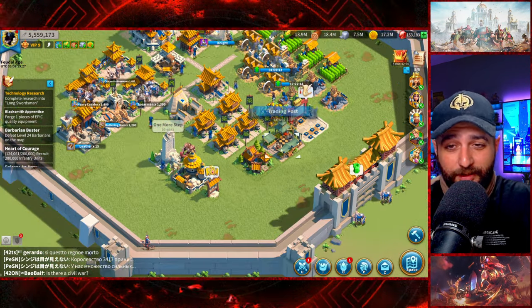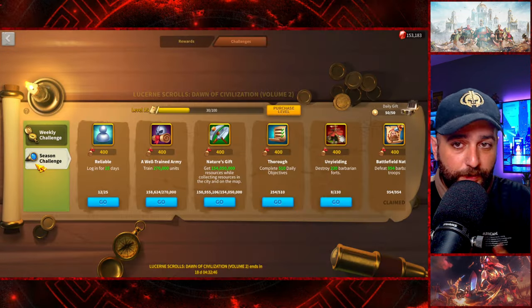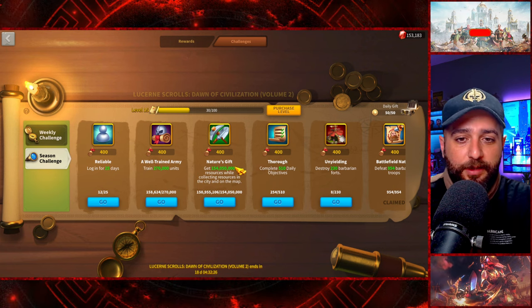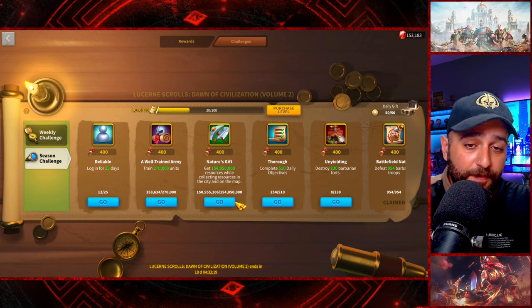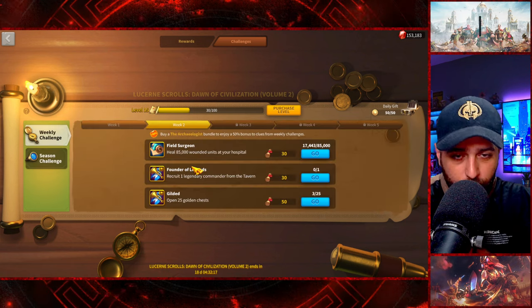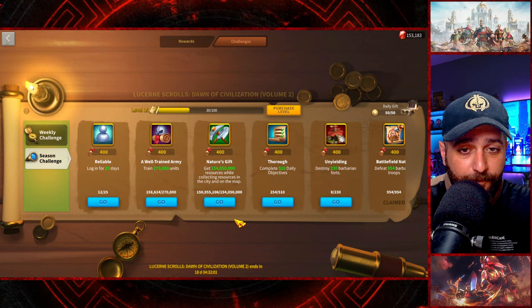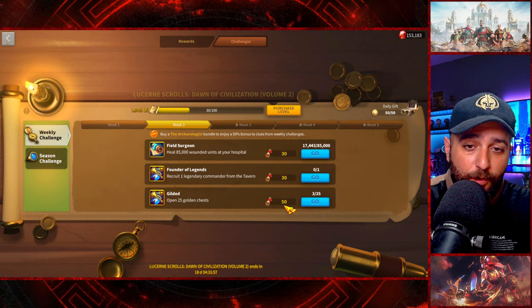In the meantime, we are still farming resources. I think I will lose the Lucian Scrolls Again Volume 2 when I migrate to a new kingdom, so I'm trying to finish Nature's Gift before I leave — about 3 million resources left. I'll collect all 3 million tonight and finish this one too, which will give us four levels and put us to level 19.